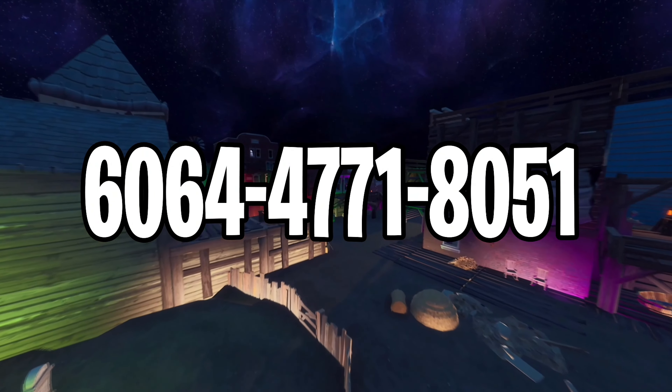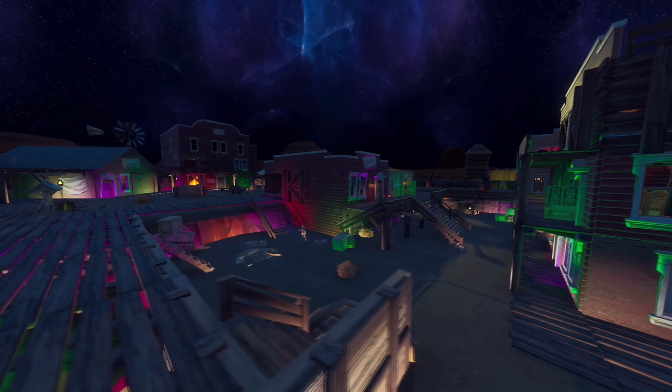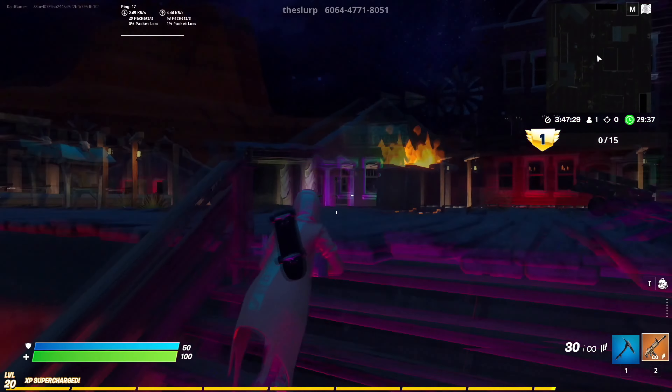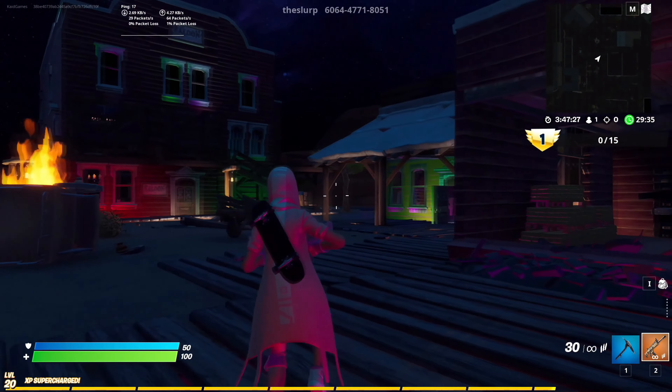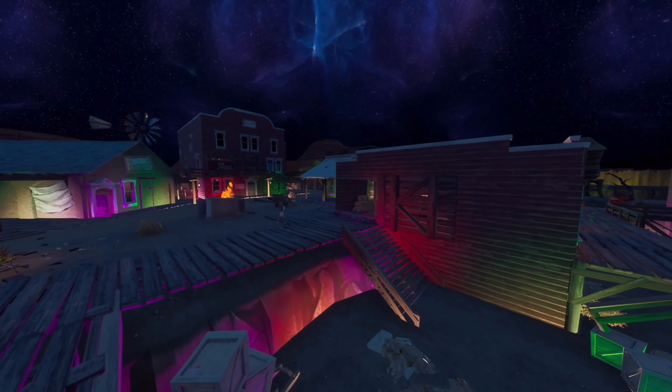Now we have come to a new map called the Haunted Village Gun Game. This is a simple gun game map where all players get a new gun with every new elimination. The first player to get 30 eliminations with 30 different guns will win. If you enjoy massive free-for-alls with a Halloween design, then this is the map for you, so have fun.